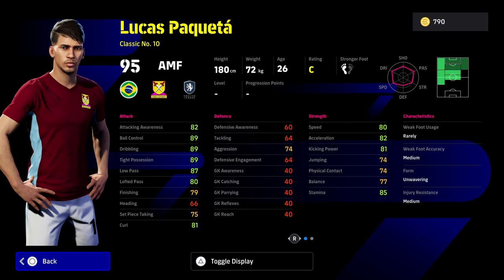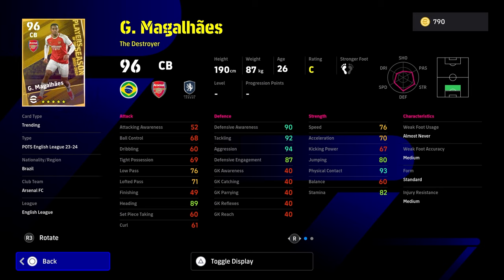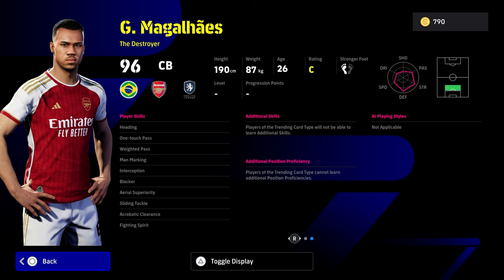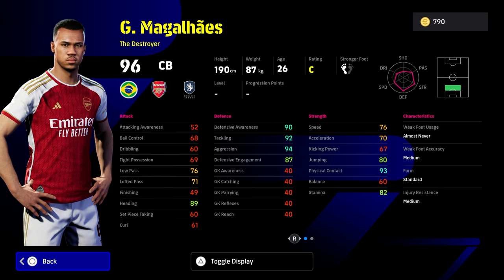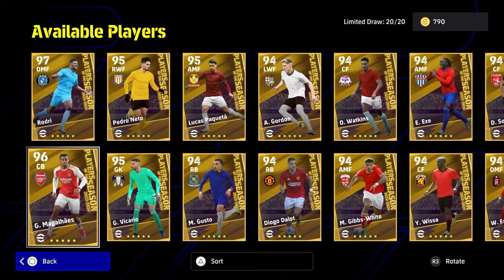Acrobatic finishing — but he doesn't have one touch pass, which is a bit of a pity for classic number 10s. Switching it up with Gabriel — as a 96 overall CB off the rip, he's obviously going to shoot up to around 100 overall with your manager boost. Speed is not going to get as high as Saliba or any of the other players that are really dominant at CB now. But for a destroyer, he's pretty decent with that physical contact and aggression. It's kind of a more silky card — heading, one touch pass, way to pass, man marking and air fighting spirit, with blocker and aerial superiority.